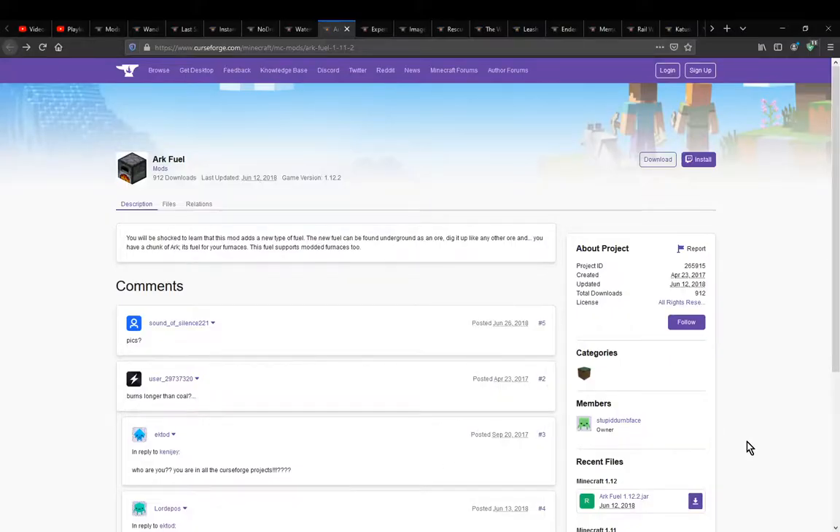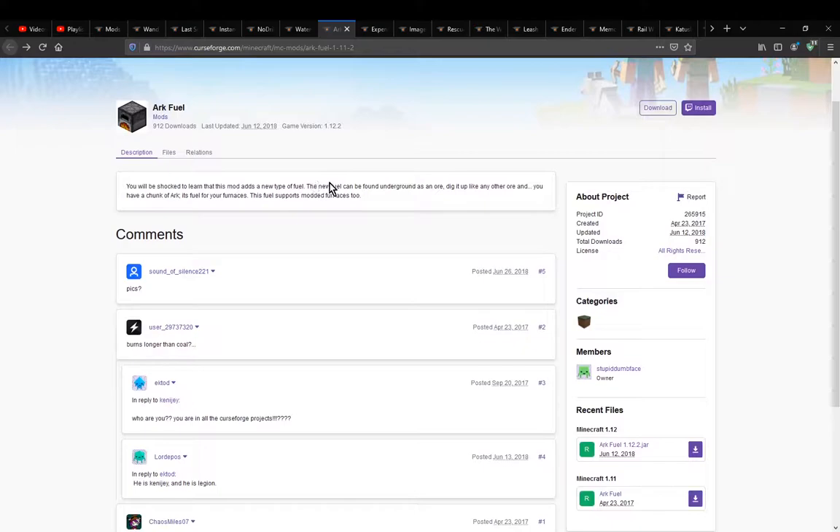Hello everyone, this is SonsonTalk2 and welcome to another mod overview, this time on ARC Fuel — a mod that simply adds one ore as well as the fuel you get as a result of it.